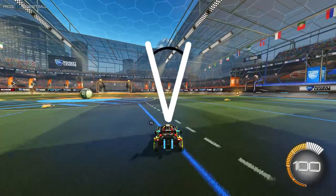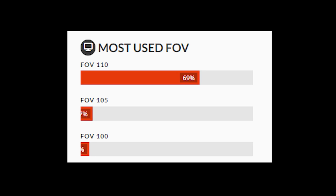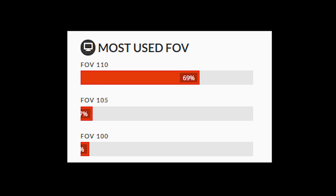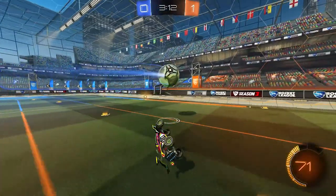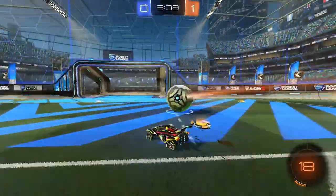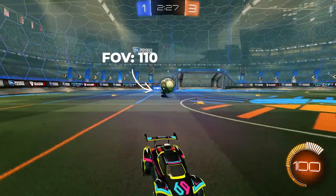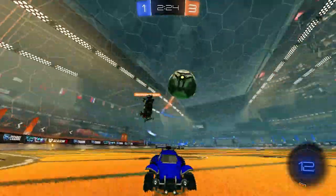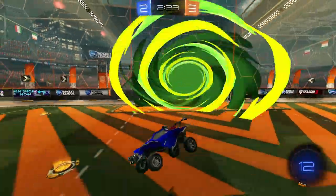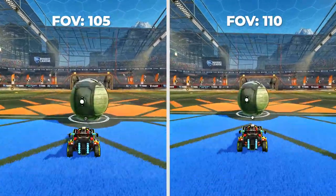Moving on to FOV — this determines how much of the field you can see. You want to crank this up to the max: 69% of pros have it on 110 for a reason. It allows you to get the most vision of the game, giving you quicker reactions and more spatial awareness. You don't want to handicap yourself with a lower FOV because other players will have it maxed out and they'll take advantage of your lack of vision. It's recommended to keep this setting at 110.